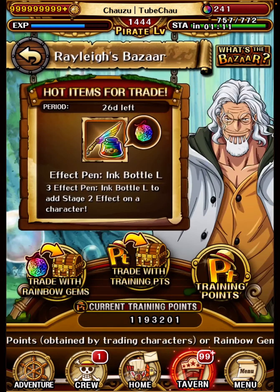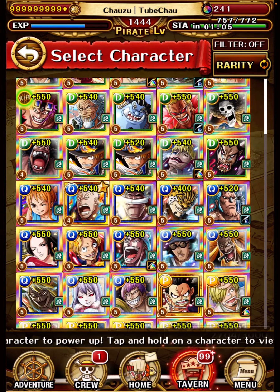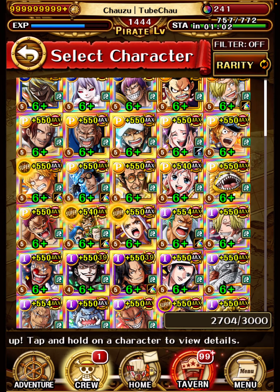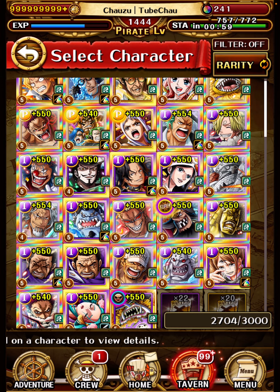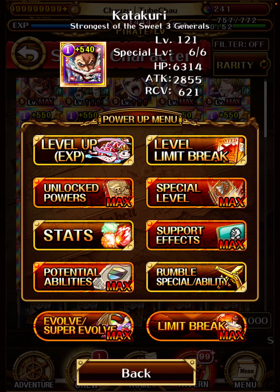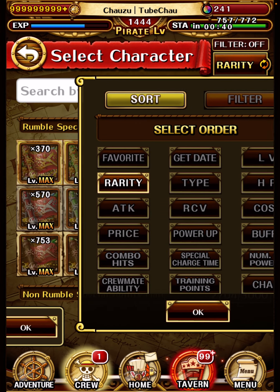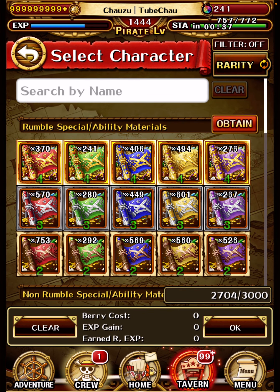Moving on to the final topic: how to use rumble scrolls. It's actually got a bit harder to use rumble scrolls now due to the new Grand Party feature. I decided to spend some scrolls on Katakuri — he looks okay and I might use him in PvP sometime. He was the only one I felt justified spending scrolls on. Basically, Katakuri is INT, so you want to use INT scrolls. Always try to use the same color, otherwise you lose value, because same-color scrolls give an extra boost to the experience you get.